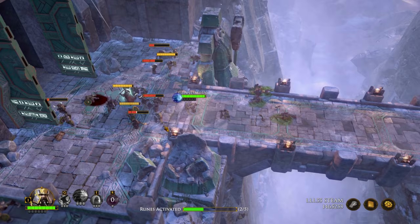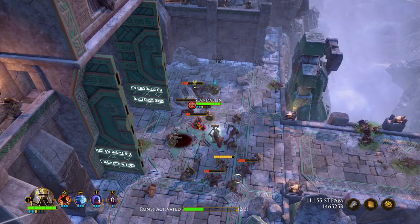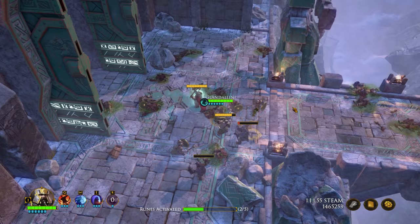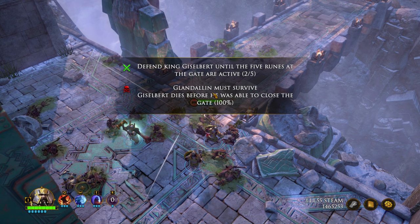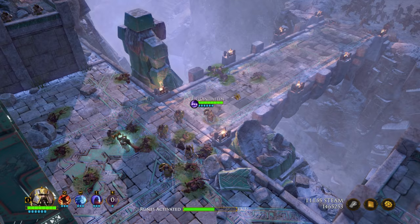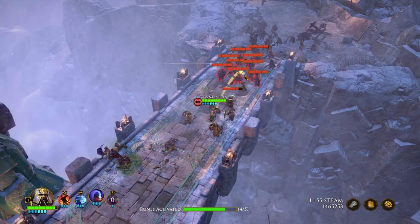Okay, the defeat condition says: five runes to get active, and Gisselbert dies before he was able to close the gate — 100%. That's weirdly worded. Is there anything else coming? Oh, there's a massive wave over there — I don't think they're triggered yet. Let's not make it too easy on ourselves, let's trigger them. This might be a bug in the game or something — it's not a fully released product yet. I knocked out a few of them. More coming in now, only a few, not really enough to do anything.